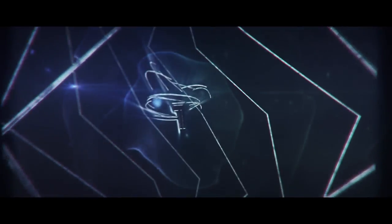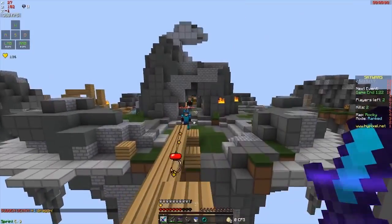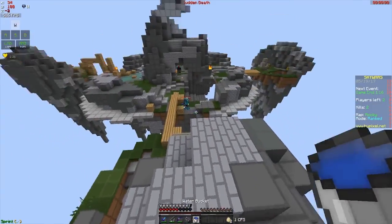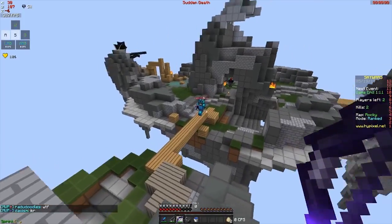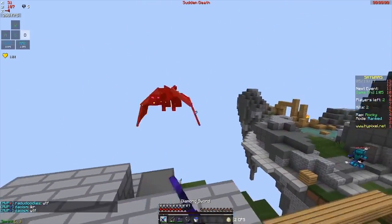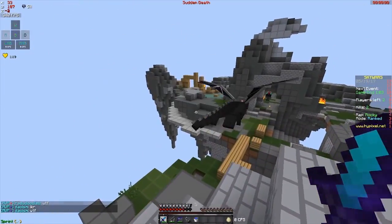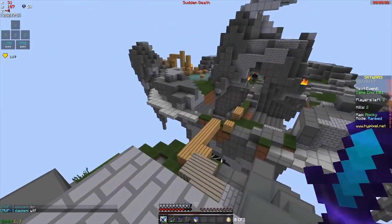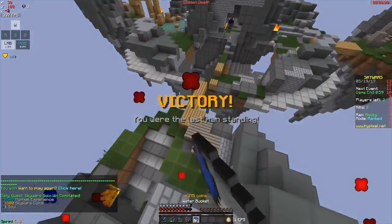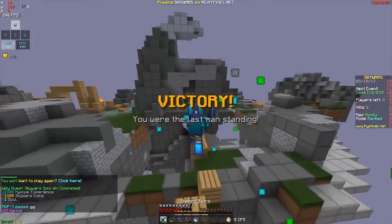In number one we have Deoism, who has the ability to control dragons — I am not kidding you. We start off in ranked: he gets knocked off by a dragon, enderpearls back up, the anti-cheat does some weird bounce on him but he MLGs it anyway. Then he sees the dragon coming around, and he's like, 'You're not gonna hit me, dragon — kill the other guy instead.' And watch this — he literally controls the dragon, it kills the other guy and doesn't kill him. He's literally a dragon whisperer. This is unreal, I love this clip so much, it's just so funny.